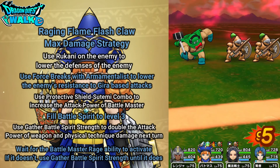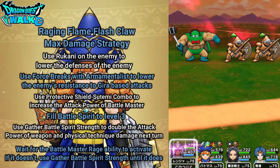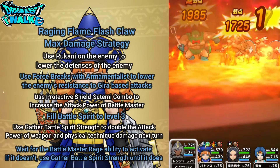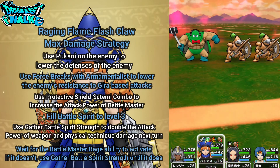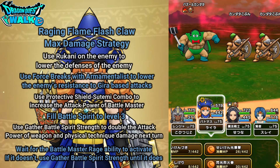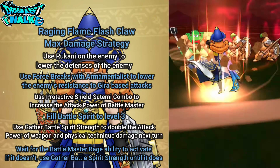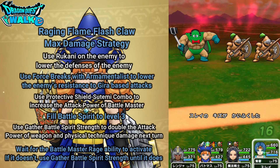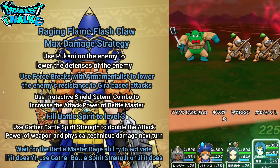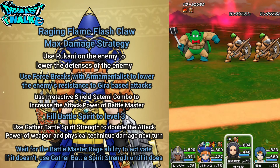My Battlemaster could be in trouble, but I think everything is going to be alright. The Battlemaster took a lot more damage there, but it's going to be no problem. Oh, there goes Rage! What I'm going to do is use Gather Battle Spirit Strength. Hopefully this turn with my Armamentalist I'll be able to get another Force Break on Kanata. And if I also get a Rage next turn, I'll be in a pretty good position to see how much damage I can do.